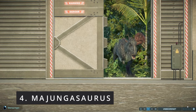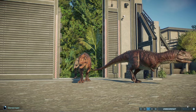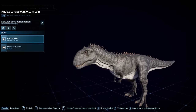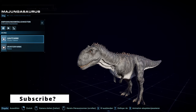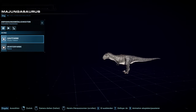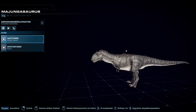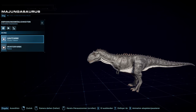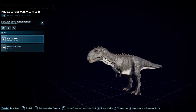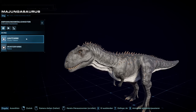Next up we have the Majungasaurus — probably one of my favorite medium carnivores in this game but I think it's quite underrated. Along with the Taurosaurus it's probably one of the most criminally underrated species in this game. Many people say they kind of forget about it or don't find it that interesting, but if you really look at it you'll realize it's a really unique species. It's one of only two Abelisaurs in the game — carnivores with really tiny arms and a longer body. The Carnotaurus also fits that category, but the Majungasaurus more represents the actual uniqueness of Abelisaurs.